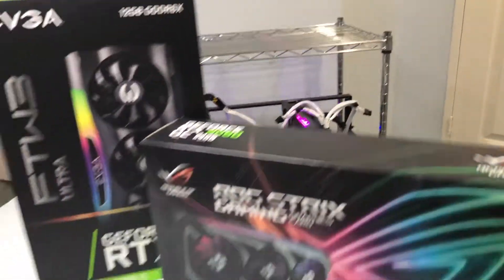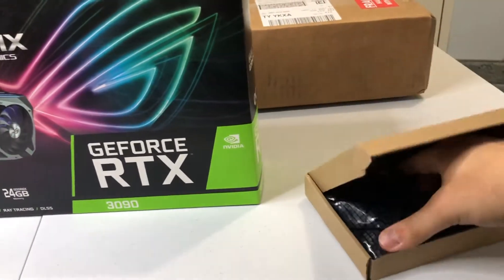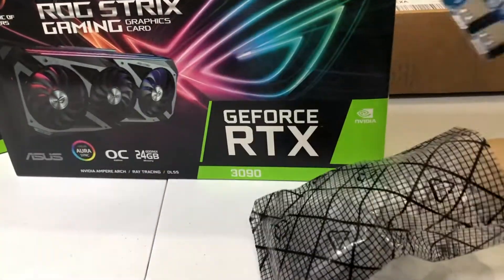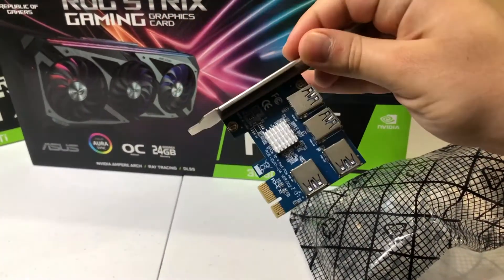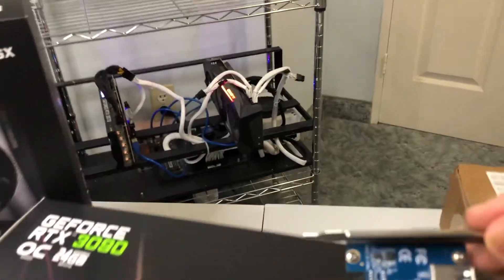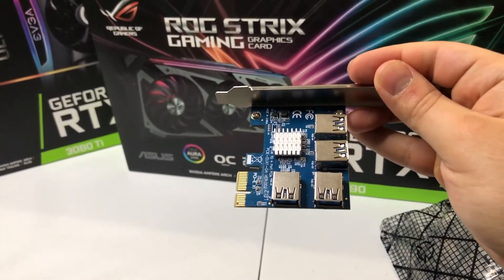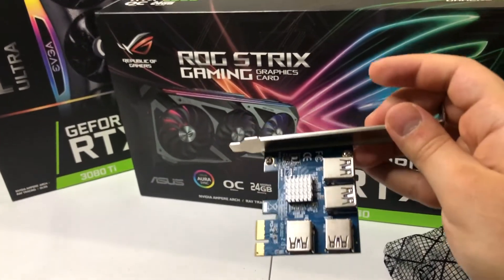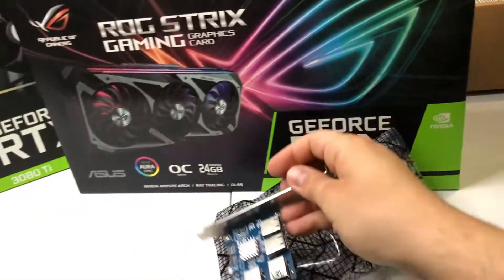There's maybe one PCIe slot left, so I'm going to try putting both new cards onto this rig using a PCIe one-to-four splitter that I ordered. You put it into an X1 or X16 slot — I have an X16 slot — and from there you can add up to four risers total. I'm just going to use two of those slots, one for the 3080 Ti and one for the 3090.